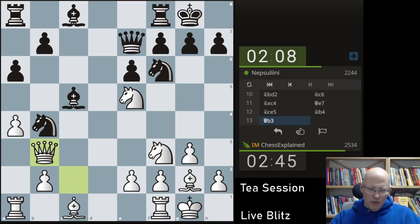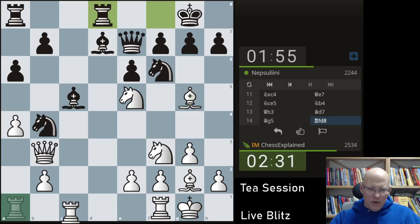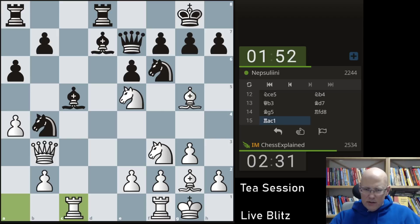Here I can take or I can go bishop g5 — let's go here. It can never be bad, let's say — easy move to play. Rook c1, now intending to take f6. I don't think he wants this position with g takes. Maybe this is not too bad actually, now that I think of it. It seems that he doesn't mind to take with the g pawn.